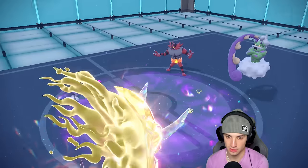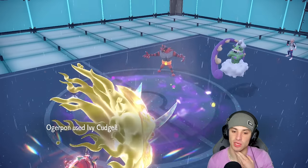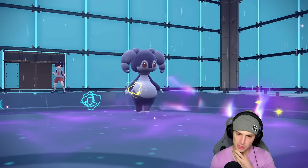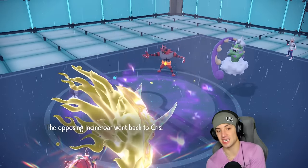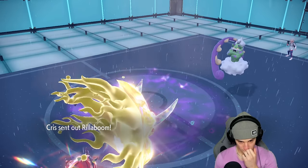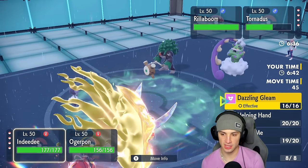Follow Me comes across the board — they go for Rain Dance. We're not going to be able to KO Tornadus anymore without a crit. They go Parting Shot into my support, possibly going into Iron Hands. If they go into Iron Hands here, Torkoal is the call — go right into Torkoal and dump on Tornadus. Rillaboom comes out.